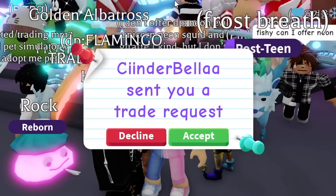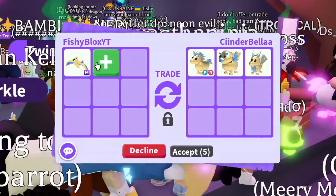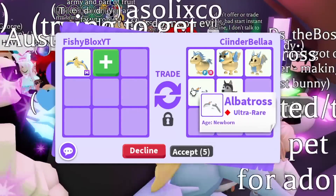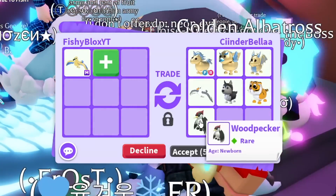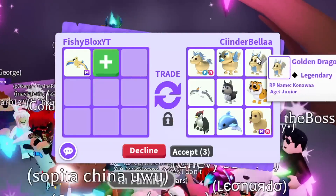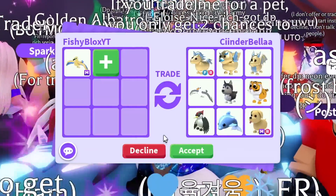I gotta take all the offers I can, so we trade the next person, Cinder Bella. They have fly ride golden pets - one of every golden pet in the game, including the albatross, the husky, lunar tiger, woodpecker. Nothing really neon. I had an offer with like six or seven neon pets and one mega - I think I have to decline this one since a lot of these pets might be really hard to trade.